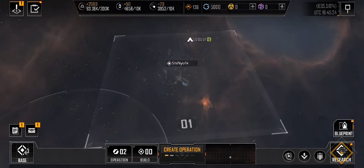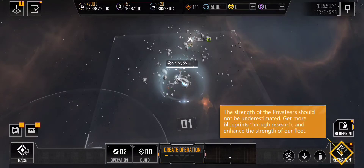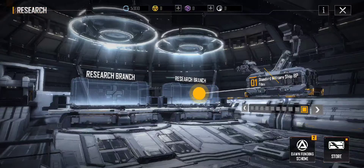Fleet Composition Upgrade: The strength of the privateers should not be underestimated. Get more blueprints through research and enhance the strength of our fleet. Drag a blueprint file to the research branch.